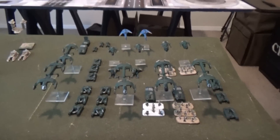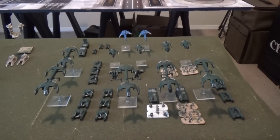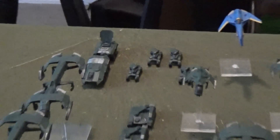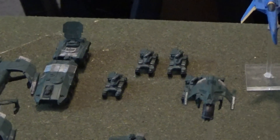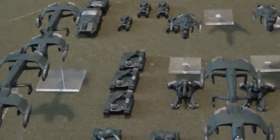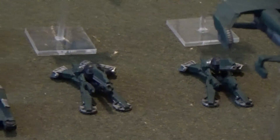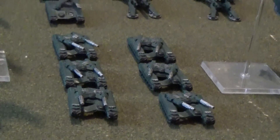First up we have the United Colonies of Mankind. Josh walks us through his forces. For his field command battle group he has a Kodiak with a captain and four Wolverine As. For his first armored group he has three Sabers in a Condor with missile pods and two Longbows in Raven Bs with missile pods.